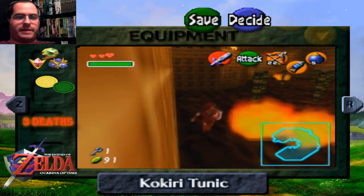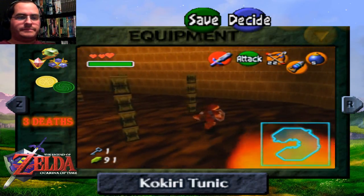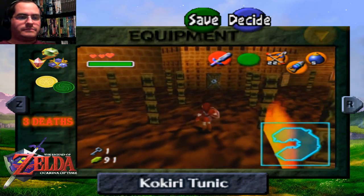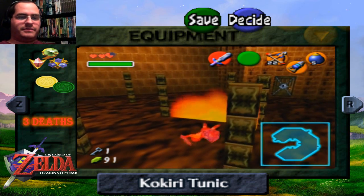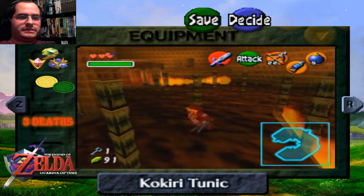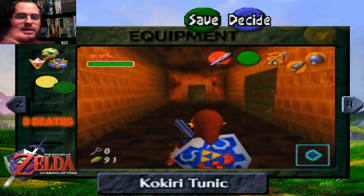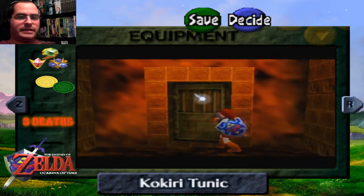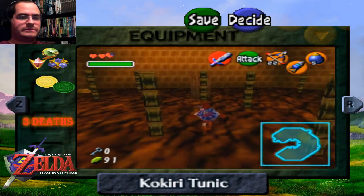Who here has fallen for that stupid trap? Because it's an awful trap. Now that I can see where the pathway to the door is, we can move on. I used to have that maze memorized down to a T, and now I'm trying to figure it out all over again for the first time — again. If that makes sense.